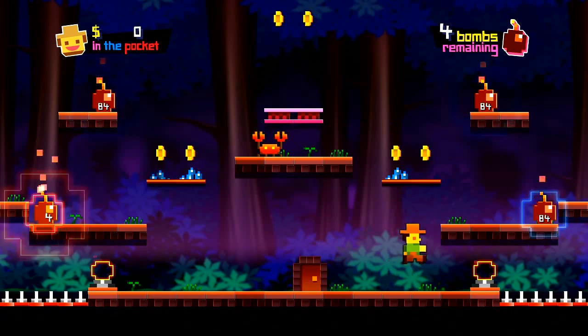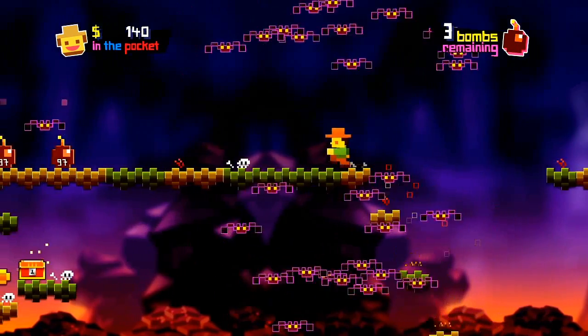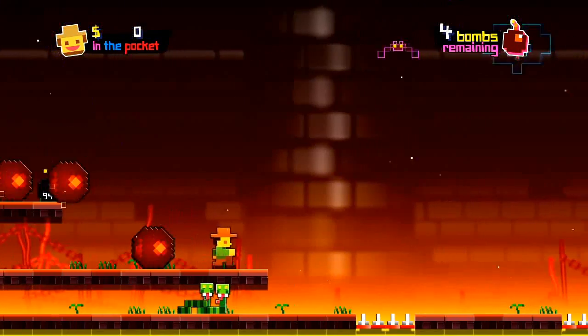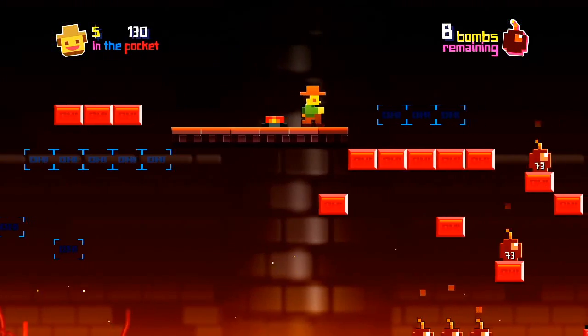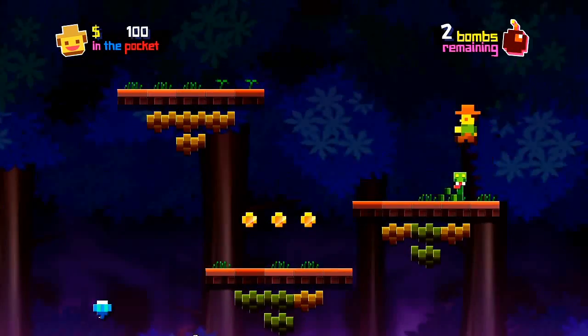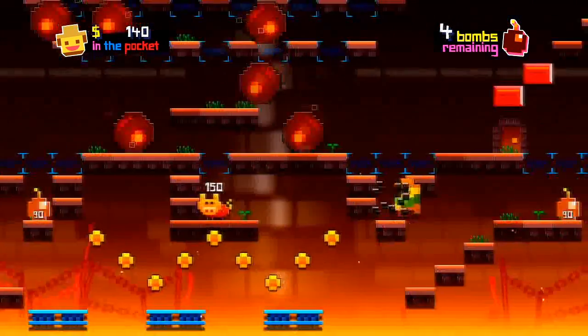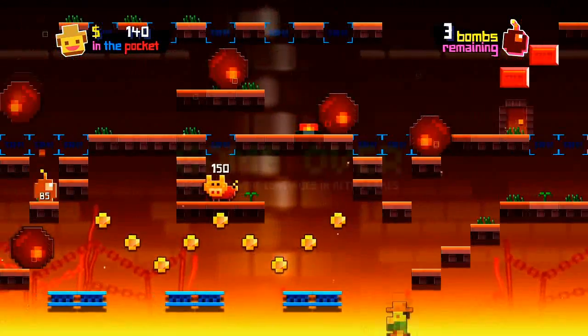First comes Jump, a platformer where you have to collect bombs before they blow up, avoiding nasty little bats and crabs and spikes and various hazards. The game offers 30 levels to challenge your dexterity and your puzzle-solving skills. It is so truthful to the old-school experience that it has no continue — once you've lost all your lives, you have to start it all over again, but in a good mood.